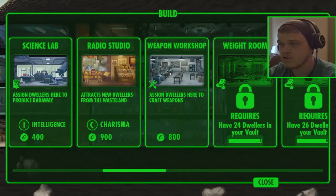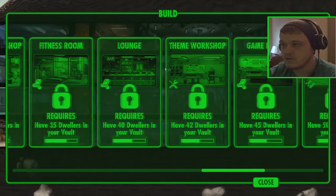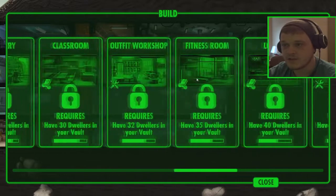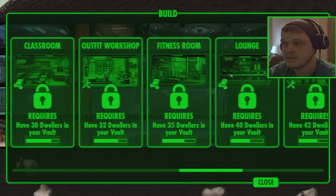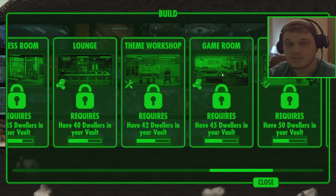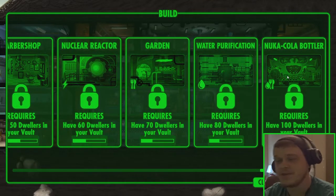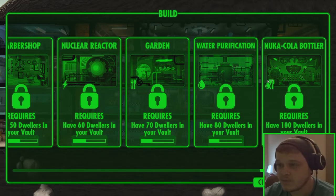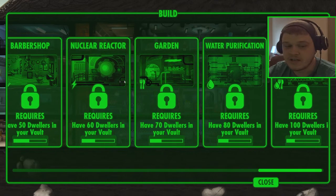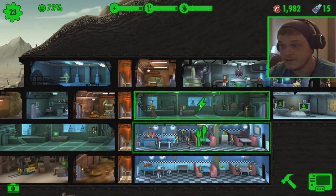As for building things, the weapon workshop — we'll leave that for now. We're better off getting more blueprints so we can actually build things there. These next rooms are for training your characters in certain things. Obviously if you get the weight room, that's going to train their strength, making them better in the power plant. The game room trains luck. But what you really want to be aiming for is this Nuka Cola Bottler — that gives you Nuka Cola so you can speed up everything, basically like in-game gems to speed things up. The water purification, the garden, and the nuclear reactor are much stronger versions of our basic restaurant, power plant, and water treatment area.